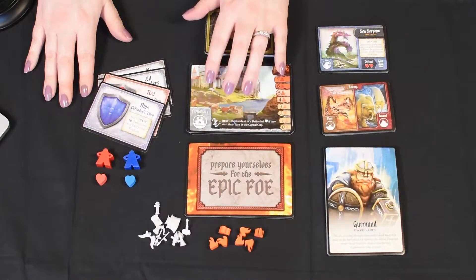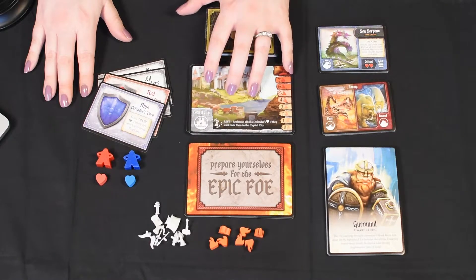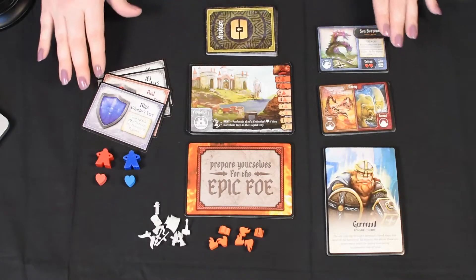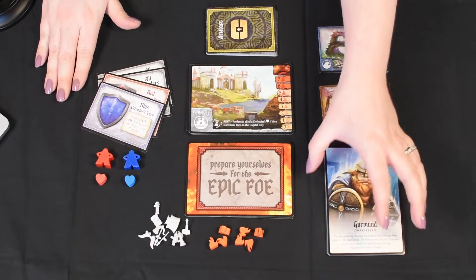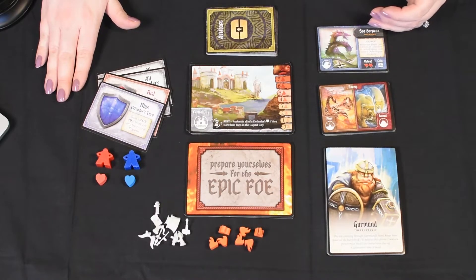We also have the Capital City and Outer Region deck. The artifacts that will come in handy later on in the game, if we are so lucky. I have our character decks, or our Defender deck, the Regular Enemy, and our Dire Enemy.